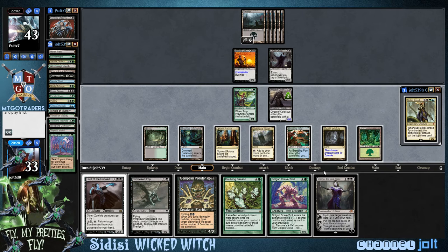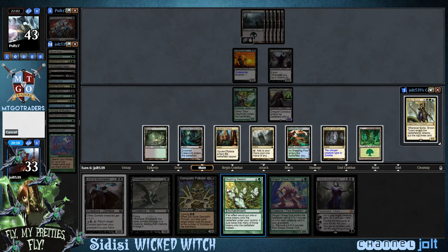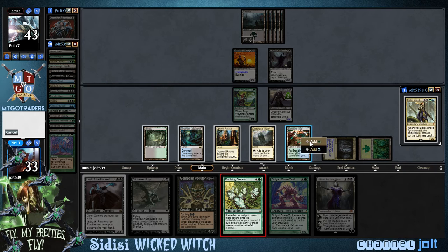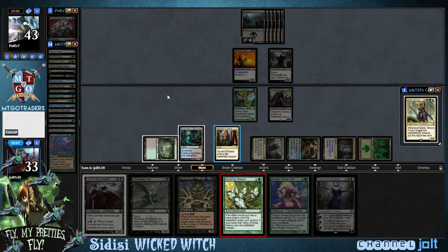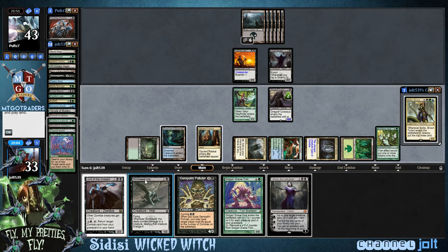I want to get down Doubling Season because I want to get down CDC and start cashing in on those zombie tokens, especially since we have Dread Return in there. Let's go Doubling Season. We're kind of just setting up right now because I know our opponent has more of a control-type build with this commander — I would assume he would. We're going to pass the turn.